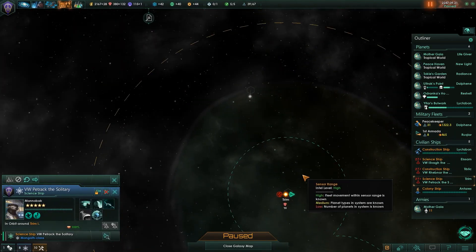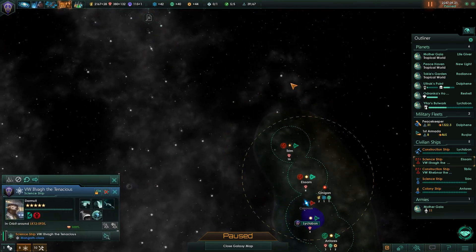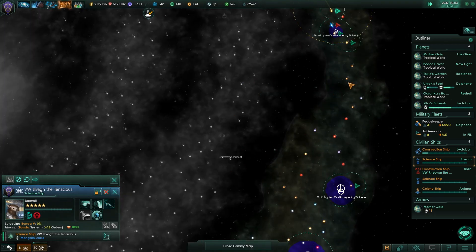Our science ships are getting lazy. There's 10 minerals out there. This is the end — that's all she wrote. We've reached the end of our arm. If we want to do anything else, we have to get better technology to go to other arms.